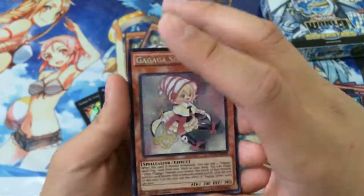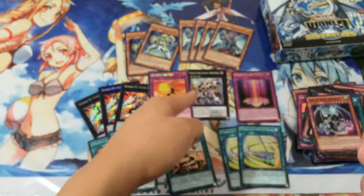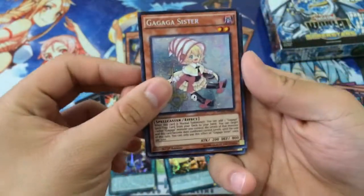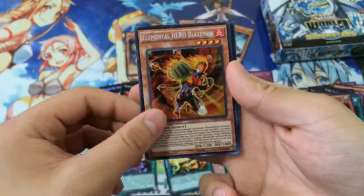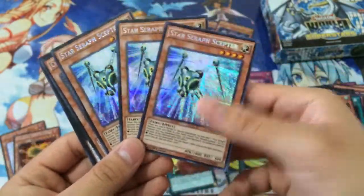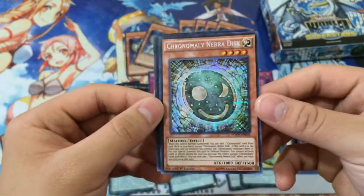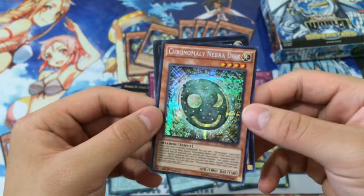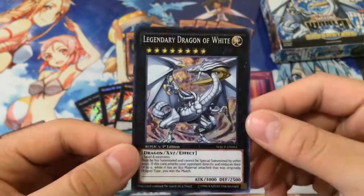And on to some of the higher, better prismatic secrets, in my opinion. Number 86 is pretty awesome for Numbers collecting. So we have Gagaga Sister, Elemental Hero Blazeman, Star Scepter — which I was very happy to pull a full playset of, so that's going to be very awesome. Also got Chronomaly Nebradisk — I believe this is one of the shorter print cards as well. And the Legendary Dragon of White.